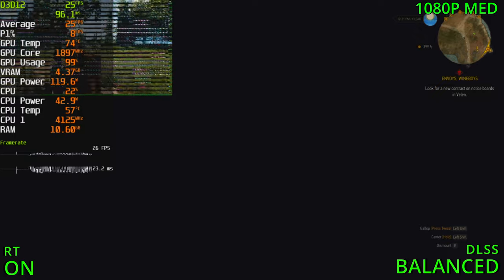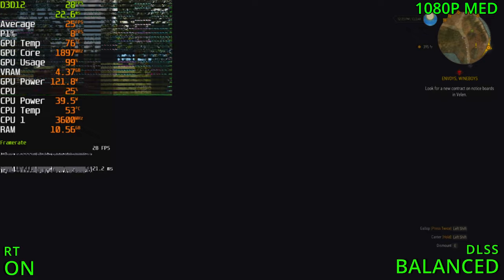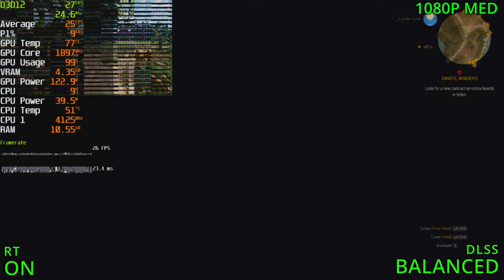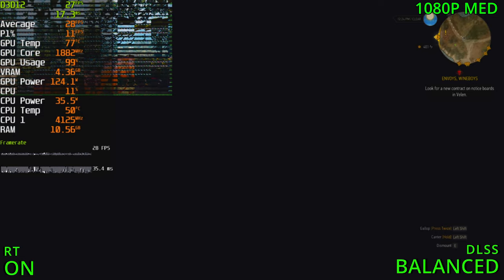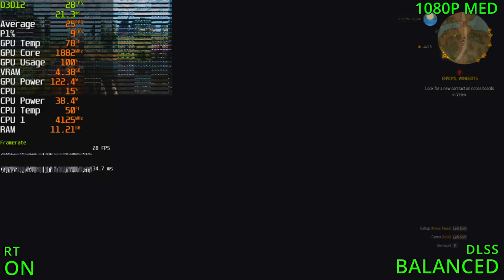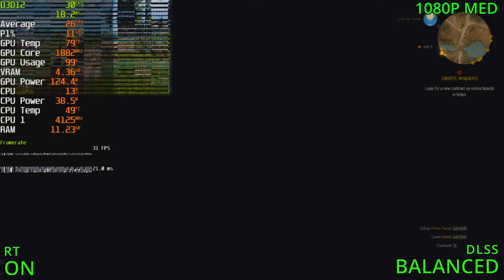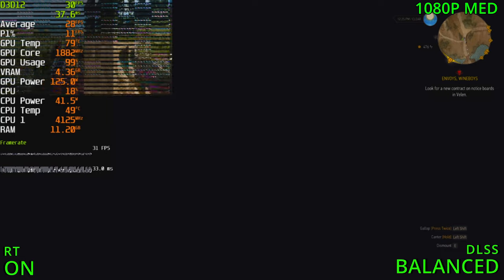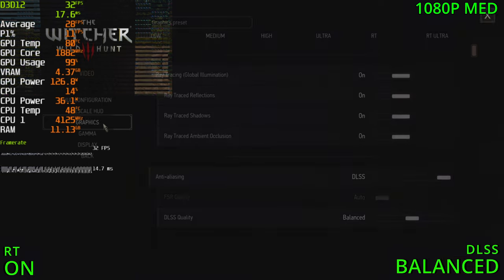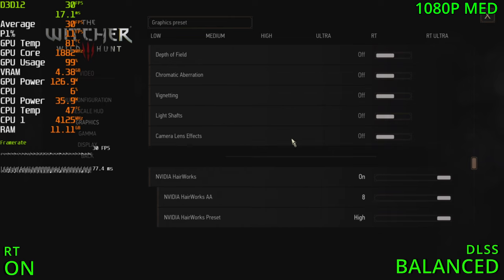With DirectX 12 ray tracing enabled, the game is only rendering in the top left corner of the screen and we're getting 28 FPS. This is with DX12 ray tracing enabled at medium settings with DLSS set to balanced. That's why I was recommending using DX11 until this gets sorted out — FPS is sitting at 30 at medium settings with DLSS enabled. The card can do ray tracing but the performance isn't going to be amazing.